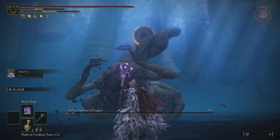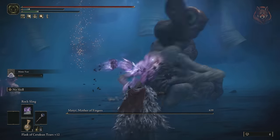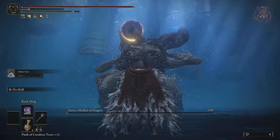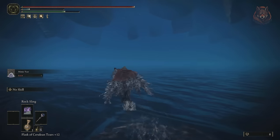A tough boss, but if you're a sorcerer, spamming rock sling makes the fight super easy. After defeating her you get her remembrance, which will give you either the Staff of the Great Beyond or the Gazing Finger colossal weapon.